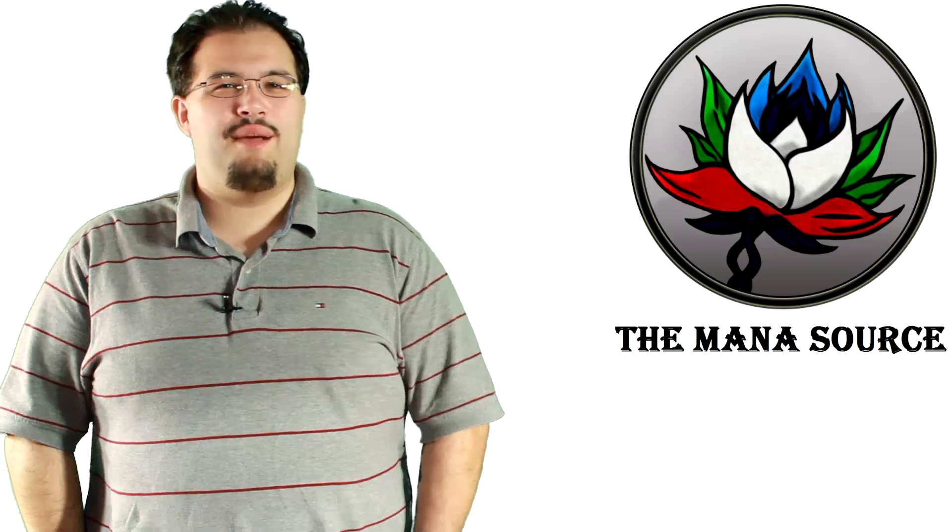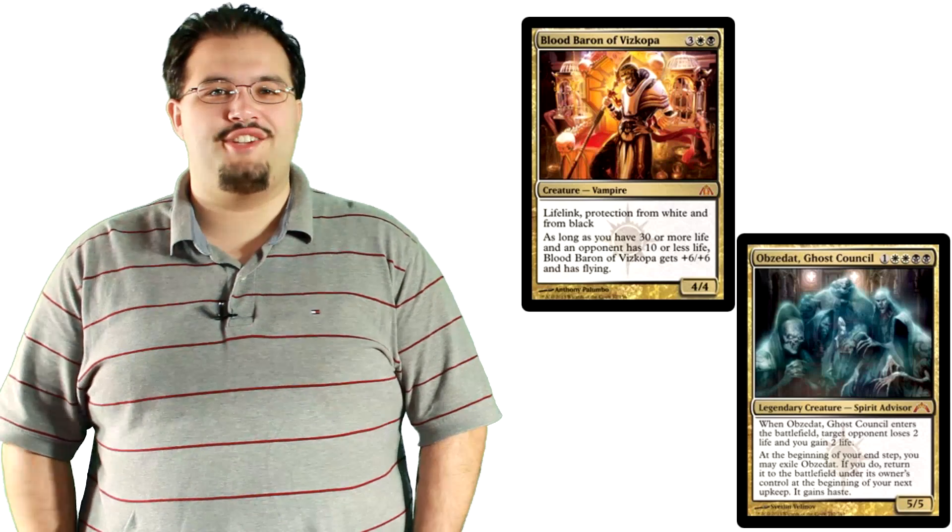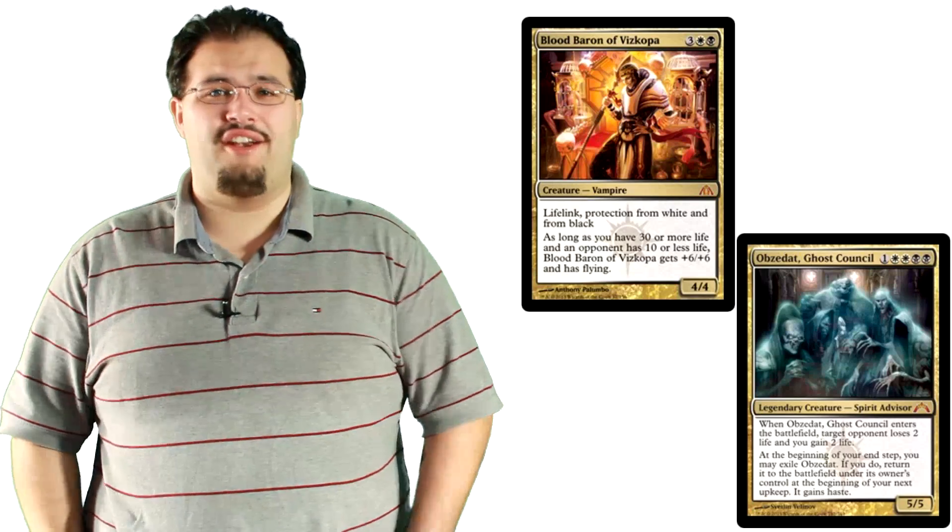Mid-range is where your matchups start getting a bit iffy. Black-White mid-range game one is pretty difficult to deal with since half your removal package is dead against Blood Baron and Obzedat. However, after game one your matchup gets a ton better. Dark Betrayal, more Pack Rat, less Doom Blade, and less Ultimate Price make your deck a monster to deal with for them. Pack Rat is key against mid-range decks without mass removal — seriously, keep that in mind. It's a stupid good card.